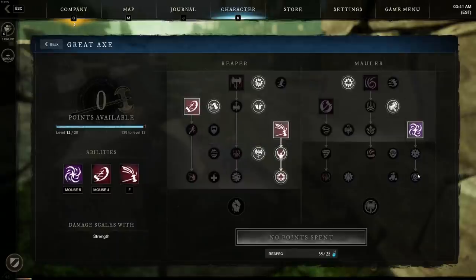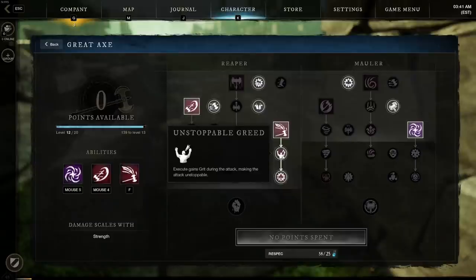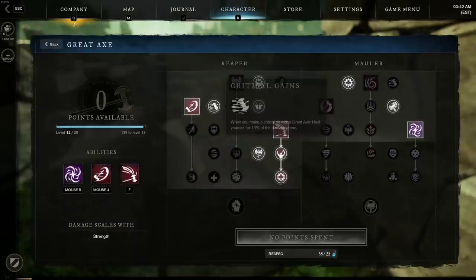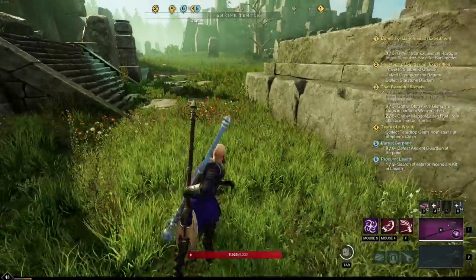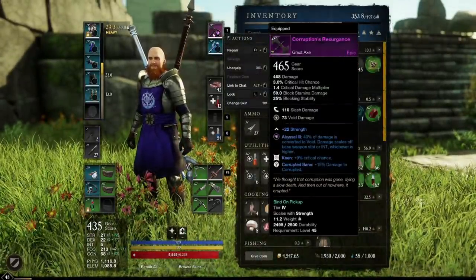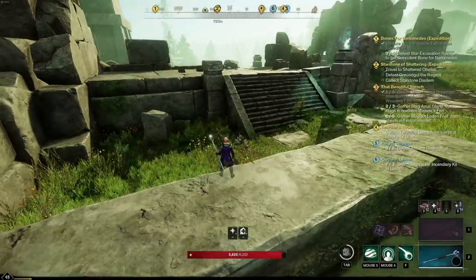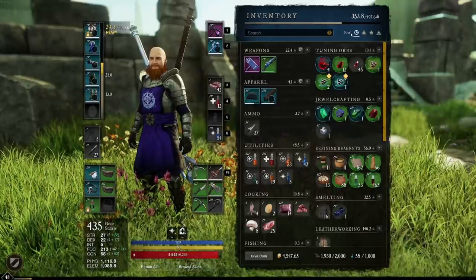Looking at the great axe skill tree — it's level 12 so your offhand might not be fully scaled yet. I particularly like charge, which allows me to close distance on enemies, especially when my teammates are pushing. We've touched on gravity well, which you can upgrade as you go. Execute is an absolutely splendid skill for PvE — it uses grit, making it unblockable. I've also picked up some support nodes to allow this axe to do more damage. Once you get to max level, you'll see this great axe currently has a gem in it — this gem converts some damage to void.